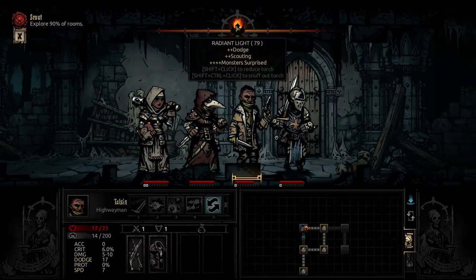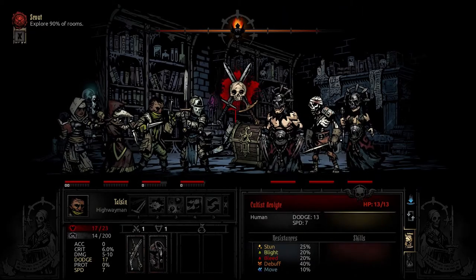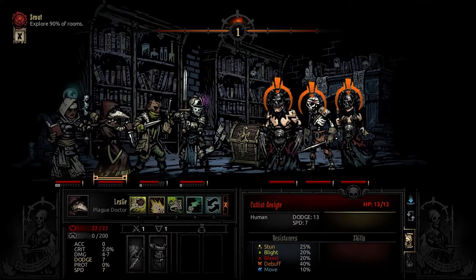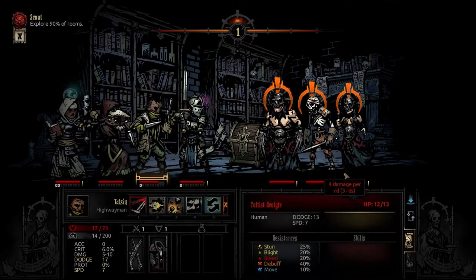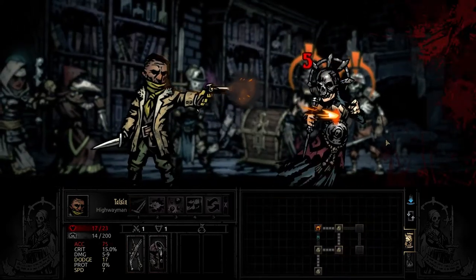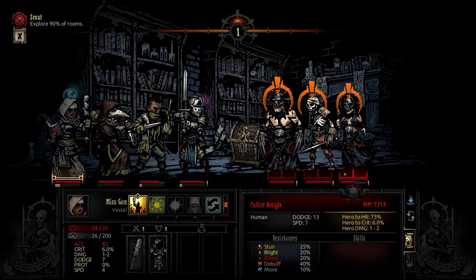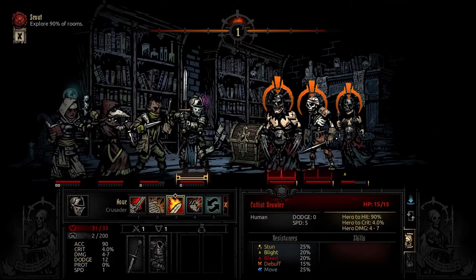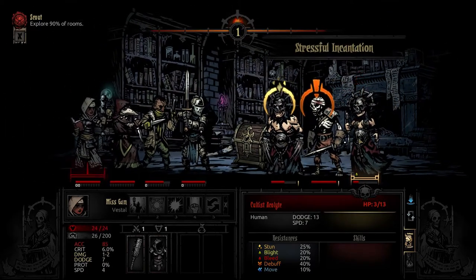Let's get the torch up. This is fine. Let's see what we have — one nasty bad boy, and one other nasty bad boy. You will try blighting him. They are surprised, so we should be able to go quite nicely first. Thalson, just shoot the guy in the back — down to seven. Let's see if we can get a stun on him — that's a nasty dodge, unfortunately. Let's see if we can get a stun on this guy — perfect. He's dead on next turn.